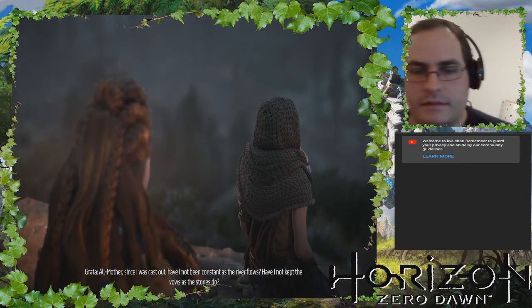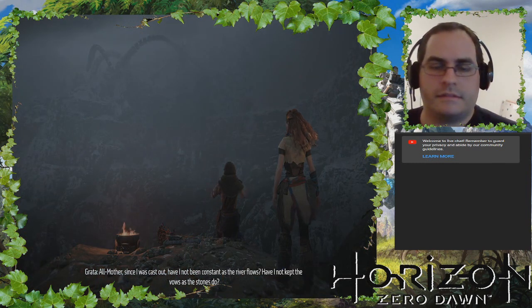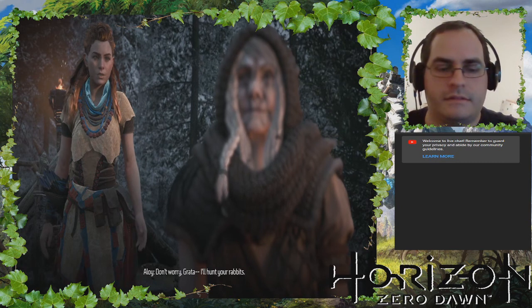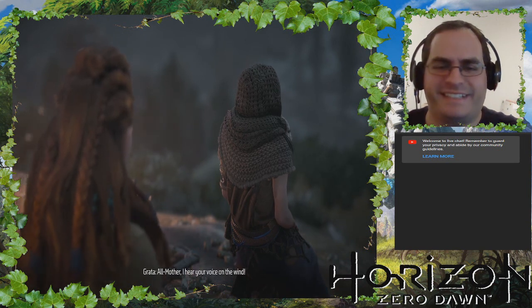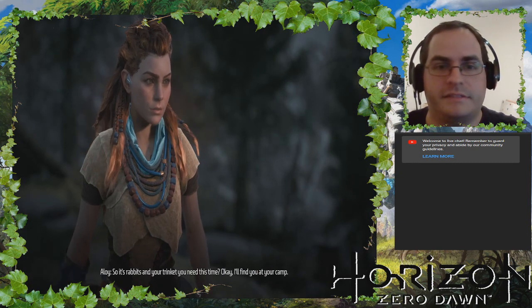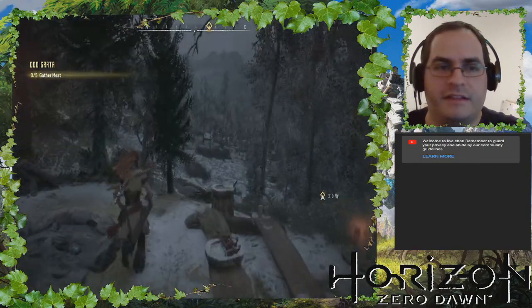'Since I was cast out, have I not been constant as the river flows? Have I not kept the vows as the stones do? Show me your grace, All-Mother, and provide for me once more.' 'Don't worry Grata — I'll hunt your rabbits.' 'All-Mother, I hear your voice on the wind.' That's her way of acknowledging Aloy. 'My prayer beads — but I lost them atop the eastern overlook. My old bones are too worn to return. So it's rabbits and your trinket you need this time.' Okay, I'll find you at your camp. All right, there's Odd Grata.